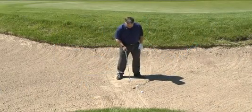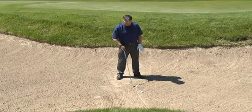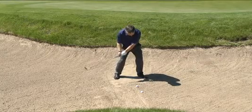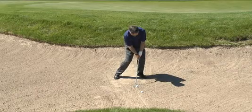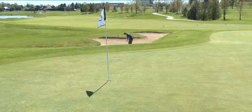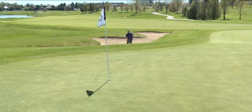Here we have two golf balls. This first ball is sitting up on a lie that we prefer to have, which is a very nice lie. As the club is coming into the ball and I'm lowering and striking down — which is a fundamental — I'm only going to get a little bit of sand between my ball and the club. I can really predict what that ball is going to do and I'm going to be able to spin it.